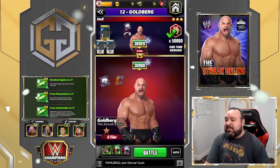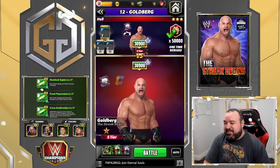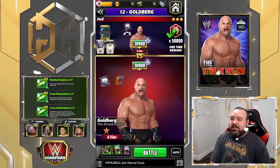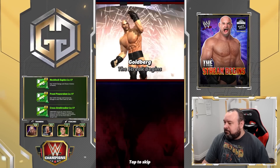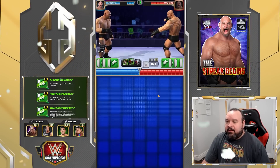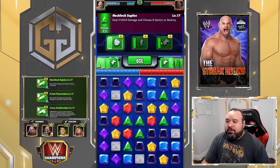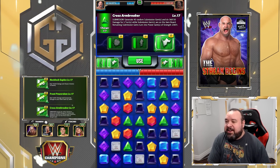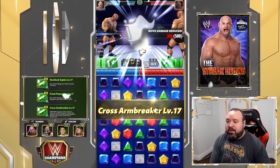We're going versus six-star Goldberg as well. I'm taking the opportunity since there's a tour with six-star running right now — so it's six-star versus six-star, Goldberg versus Goldberg. The first thing we're going to do is the submission first, because he would be ready next turn otherwise, and also because it pretty much lays the groundwork for everything.